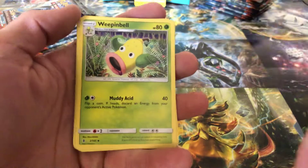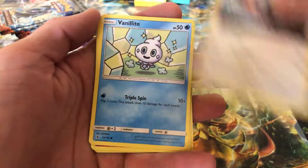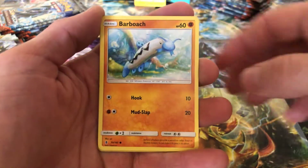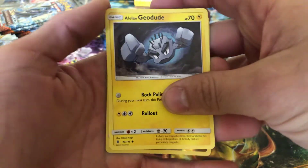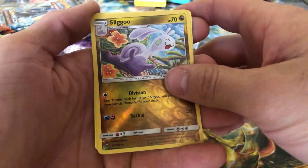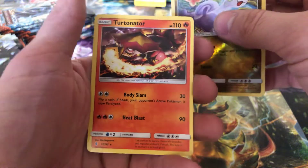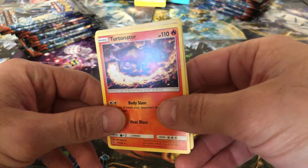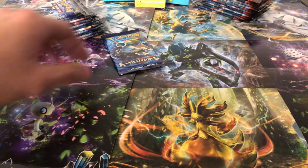Starting to think I should have saved it for last, because now these Burning Shadows packs are going to suck and I'm going to feel silly. Dark Energy, Weepinbell, Multi Switch, Fletchinder, Vanillite, Clefairy, Rockruff, Barboach, Alolan Geodude with the hair — I wish they gave him more hair and a mustache. Sliggoo, Reverse Holographic, and a Turtonator, non-holographic. Very nice card though.